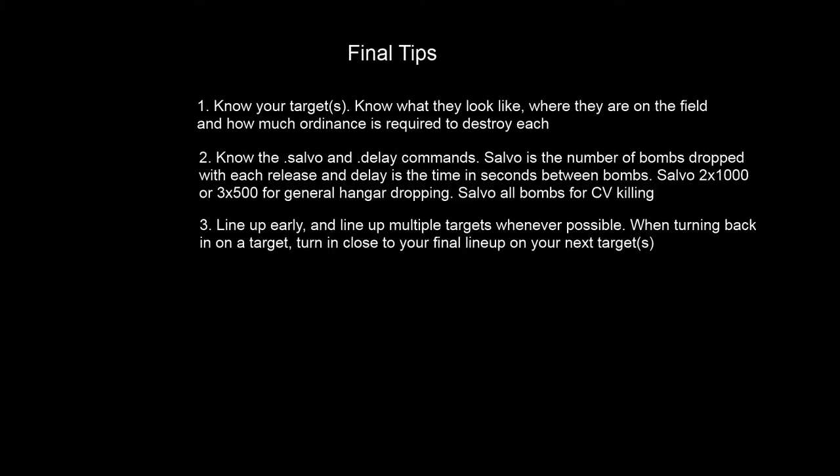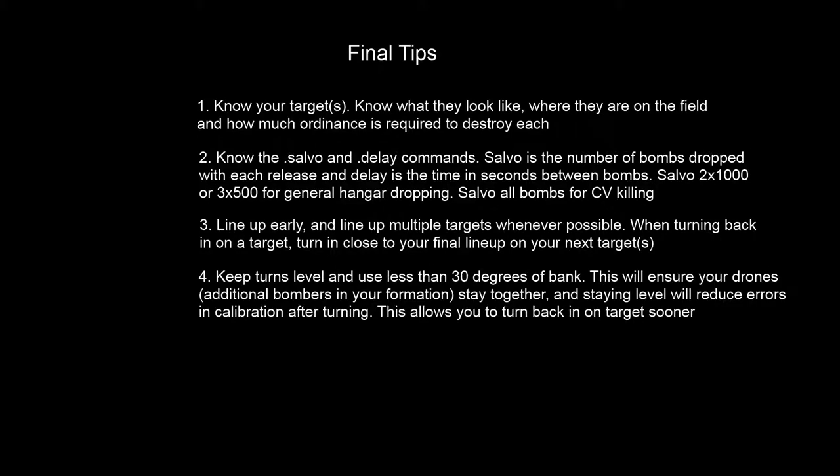When turning the aircraft, keep your turns level — and by level I don't mean wings level, I mean keep a level altitude — and use less than 30 degrees of bank. This ensures your drones stay with you; it's actually possible they get too far away and get lost. By staying level, when we engage that level mode autopilot it takes time to settle into a final altitude. If you're in a 2,000 foot per minute climb or descent during your turn, when you turn the autopilot back on you've got to wait longer for the altitude to stabilize. With 30 degrees of bank and level turns, the autopilot will take very little time to stabilize — in some cases under duress I've been able to calibrate immediately after turning the autopilot on because I kept my turns nice and level.